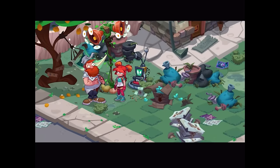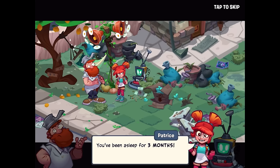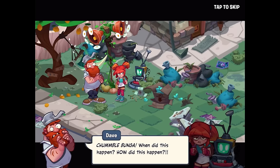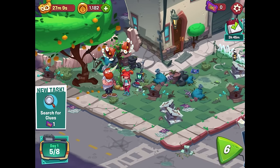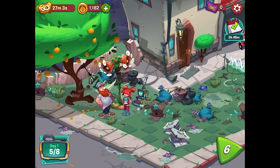Honk! Ice cream time! It looks like Dave's all woken up. 'Where am I? Patrice, why am I here? Are you home from summer camp already?' You've been asleep for three months! 'Oh. Where's the ice cream?' There is no ice cream, Uncle Dave - the zombies are back. Look around, they trashed your place. 'Chumblebunga! When did this happen? How did this happen?' Your guess is as good as mine - maybe there's a clue hiding under all this junk on the lawn. Dave looks really interesting in this game - I feel like his design's a little bit different.